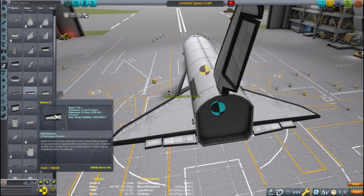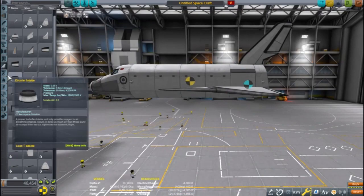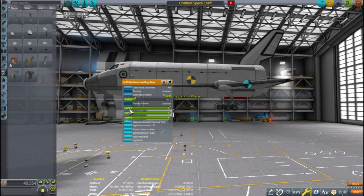After finalizing the yaw, pitch, and roll controls, it is time for putting on the landing gear. Placement is a little less critical because they won't be used for takeoff, but still try to make sure they aren't crooked. I'm using the large landing gear in the back and the medium gear in the front because it has steering. Like the US space shuttles, I tried to have the front gear be a little shorter than the back ones.